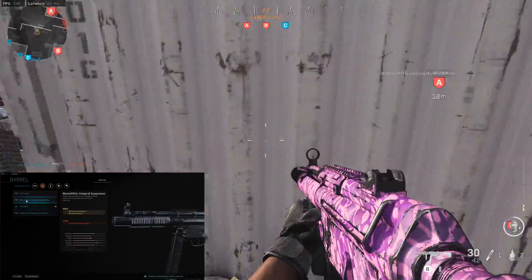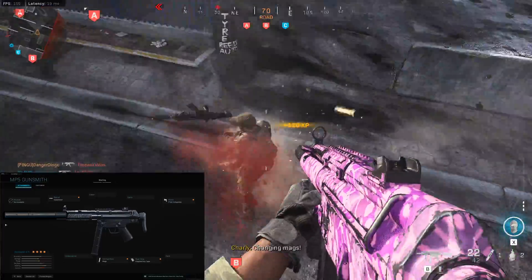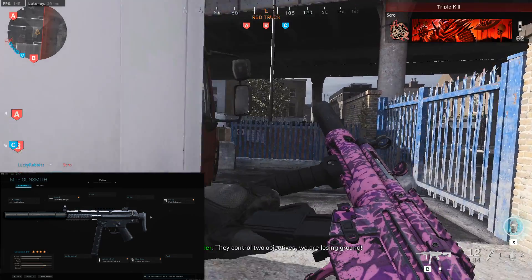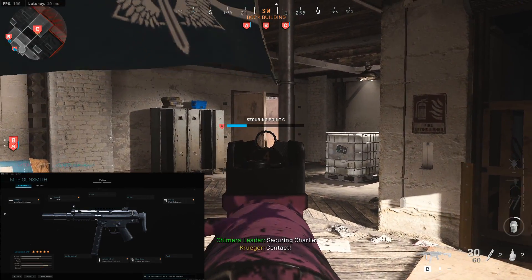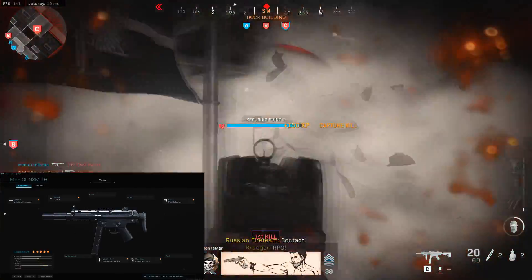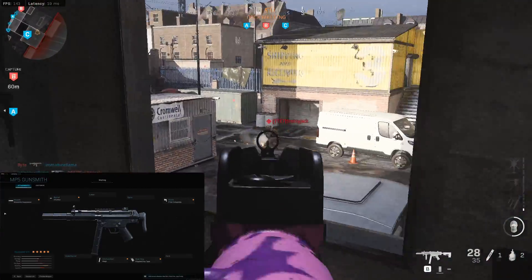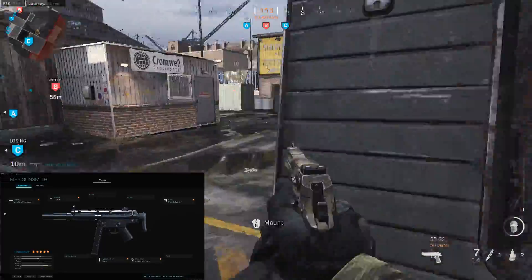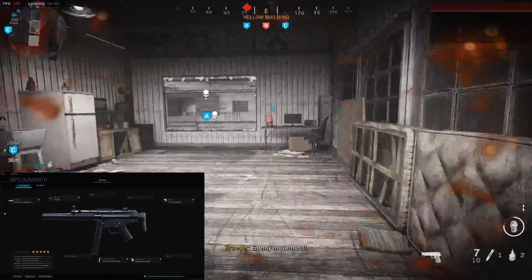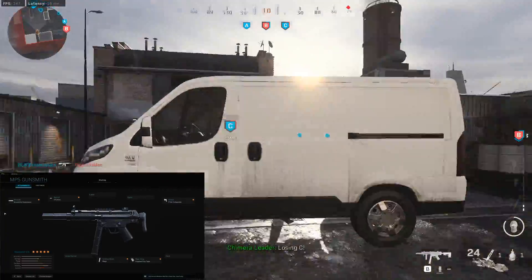Thinking about it — imagine if you could have the Monolithic Integral Suppressor and then have the Monolithic Suppressor on top of it. Imagine what that would look like — how sneaky you'd be, but how absolutely ridiculous your gun would look with that massive suppressor. This is the setup I'd probably rock for the most part, but the thing I love about the MP5 and Modern Warfare in general is choice. You can make your gun perform exactly how you want it to with the gunsmith, and that's probably one of the best and most significant features they've added in years — very similar to when they changed to a Pick 10 class system, it's that big of a change. If you want every attachment to increase your aim down sight speed and movement speed, you can do that.